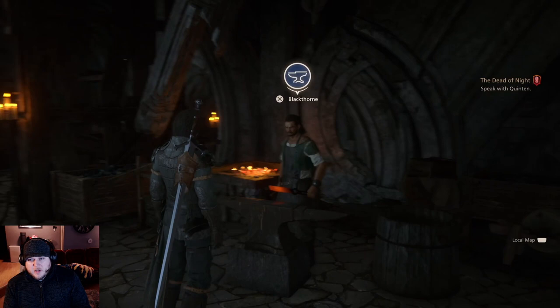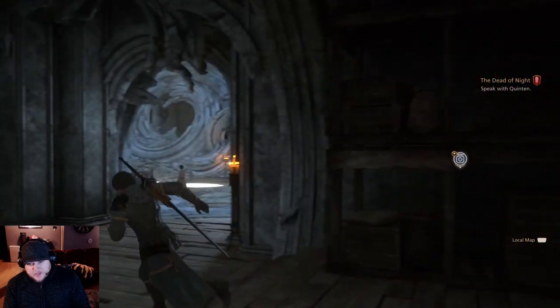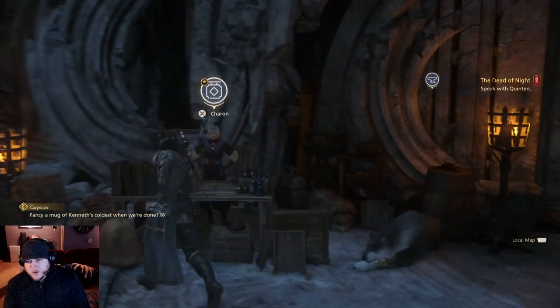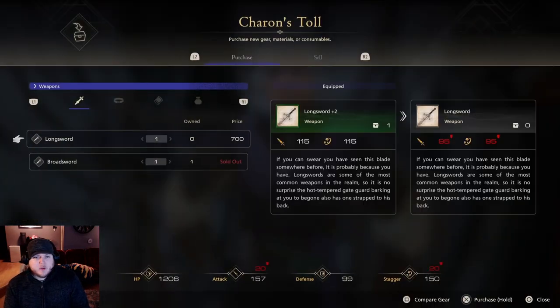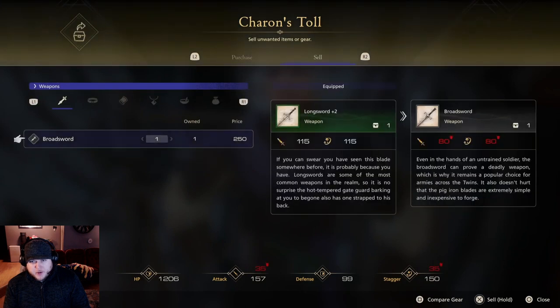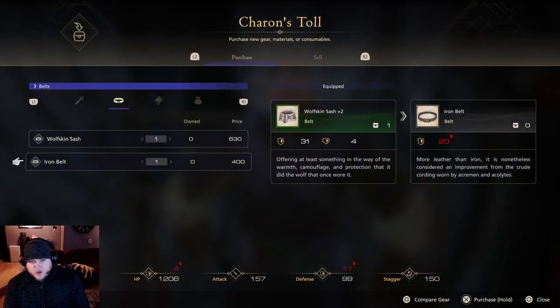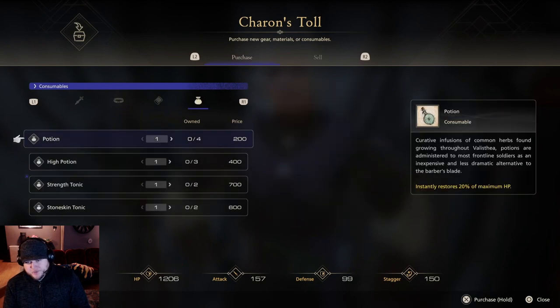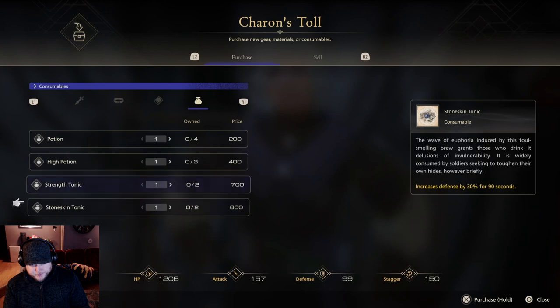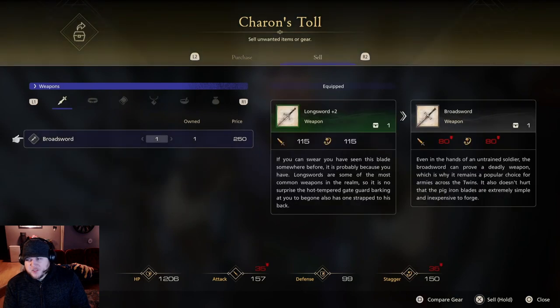That's that — let's go see Karen. What's up, Karen? I am not gonna buy a weapon that is weaker than what I currently have. We have the plus two equipped. I don't need any of these. All right, let's sell some stuff.